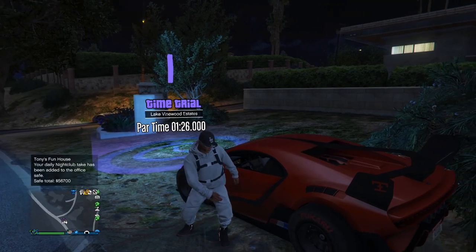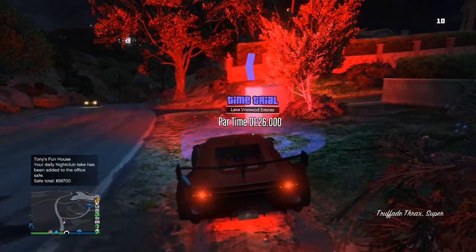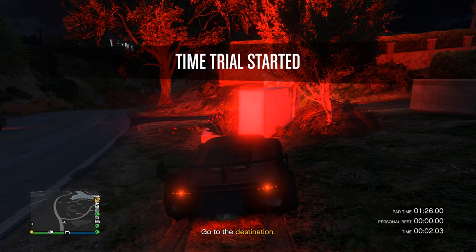Once you've got your forward-facing cap and parachute on your outfit, come to the time trial wherever it is. Go up to it, hit right on the d-pad to start it, then hold down on the d-pad and switch to any story mode character.